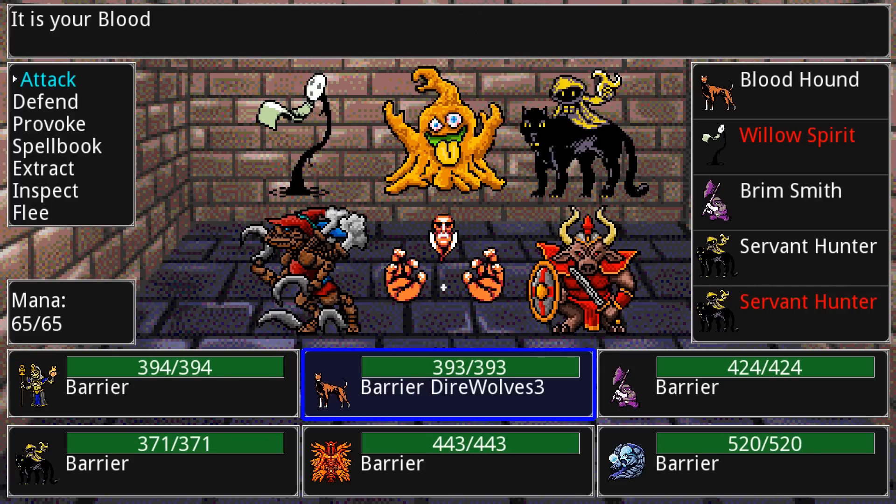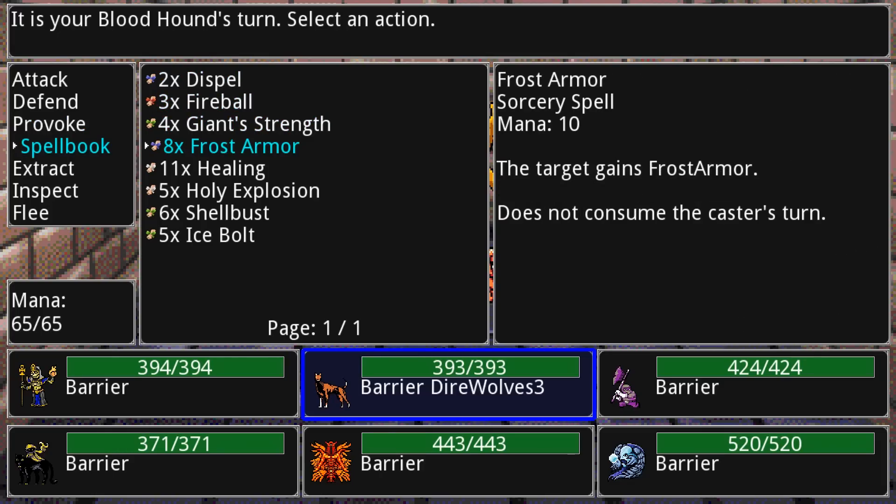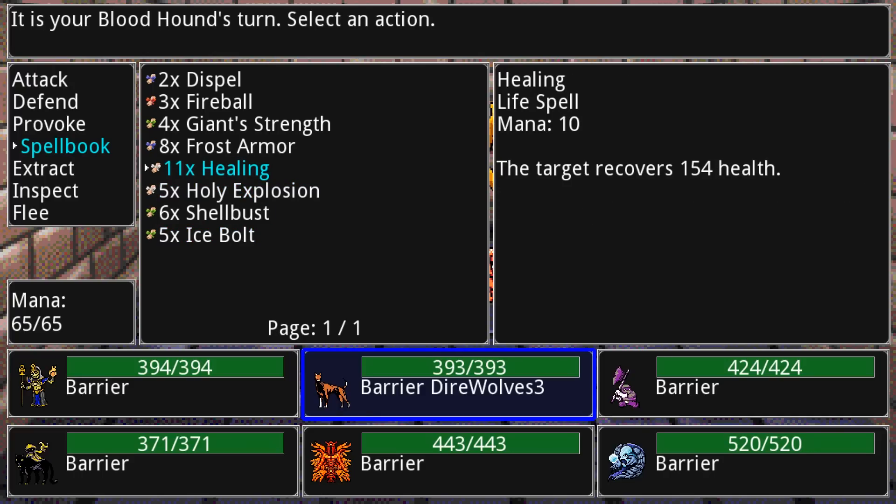Here we go — this is the battle system, and this is where the JRPG aspect comes in. It is a very old-school front-facing style turn-based RPG. The battle system is fairly simple but again involves a lot of mechanics layered on to each other that makes it more complex. You can see my six creatures at the bottom and there are six creatures up at the top. To the right of the screen is the action queue which shows who goes when. It's my bloodhound's turn, and every creature has an attack; you can of course defend, and you can provoke.